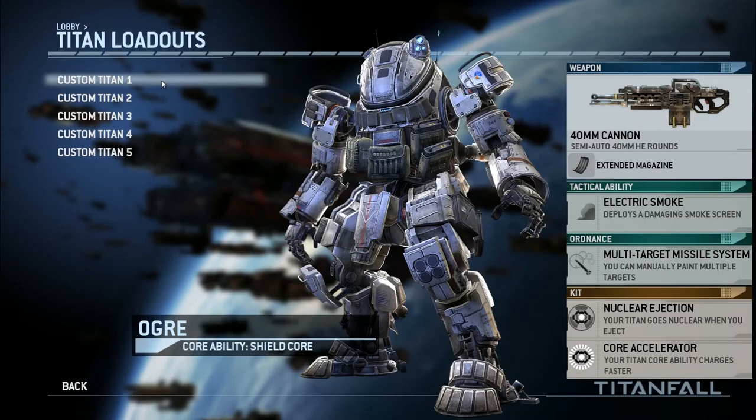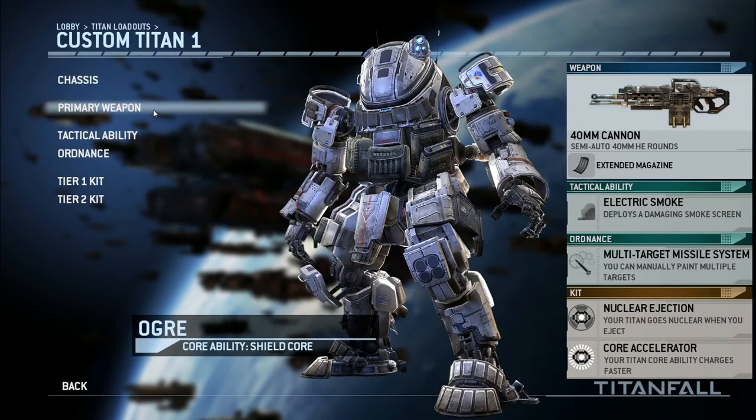Let's check out the Titan loadout now. My very favorite Titan — I've used all the Titans — but my favorite is the Ogre, because it has the most health out of all the Titans. I want to be up front and personal, taking damage and dealing out the most damage as well. So I use the 40mm Cannon, which is very good at long range — another gun that's just very good all around. You can actually one-shot pilots with it as long as you directly hit them; otherwise there's some splash damage. I use the extended magazine, which gives you about 22 rounds. You can get a 3-round burst for it, but when you do, you can no longer one-shot pilots, so I stick with the extended magazine.